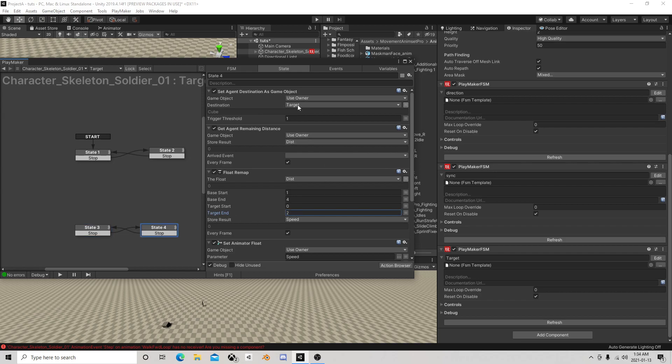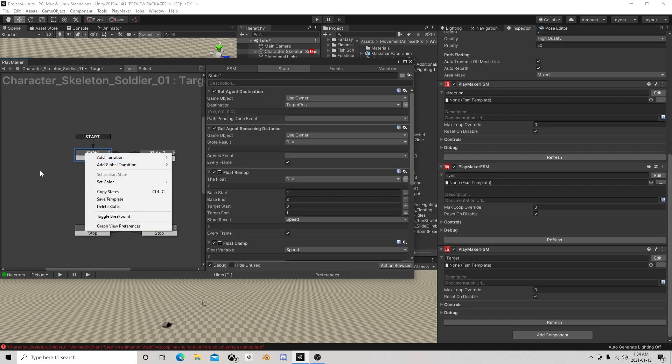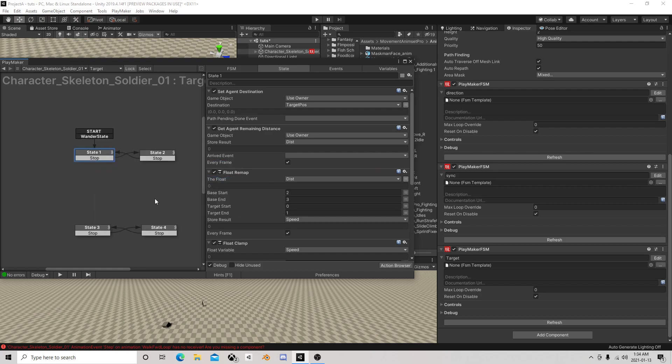So now we have one state that uses a game object and is capable of running, and this one walks and uses a vector. We can add in a couple of events here. Let's stick it on here - so this is our wander state and our attacking state.